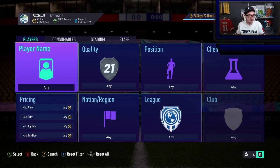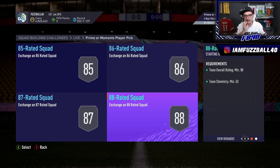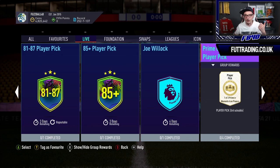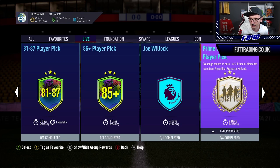The SBC is a prime or moments player pick for an 85, 86, 87 and 88. It's okay value but it is an Icon pack. It's for one of three players - Argentinian, French or Hollander. From Argentina, outside of Maradona you've got Zanetti, Verón, Riquelme and Crespo - none of those are cards I really care about.